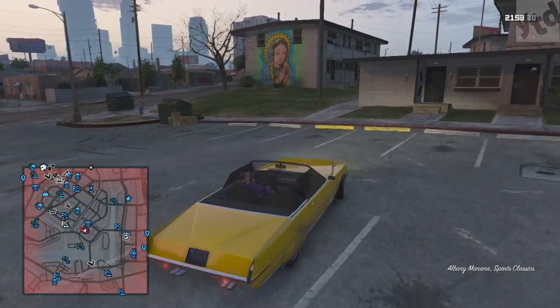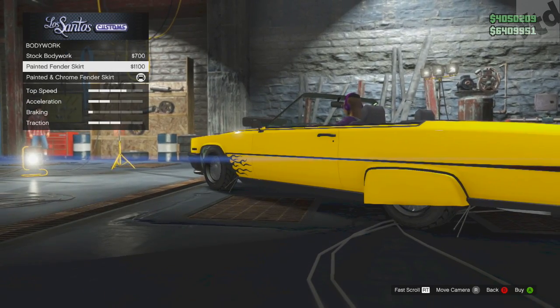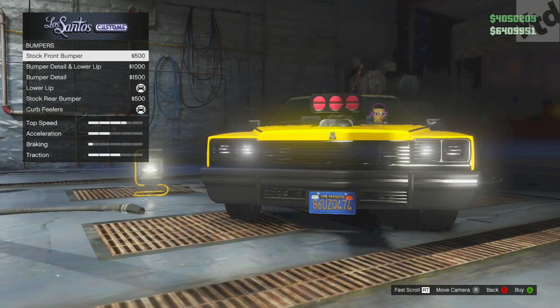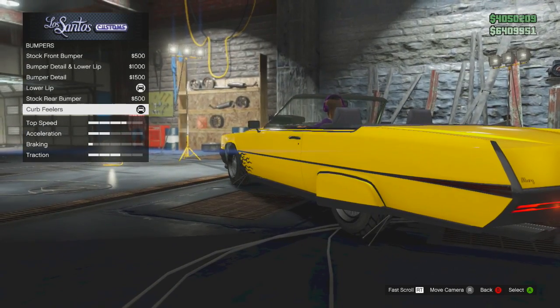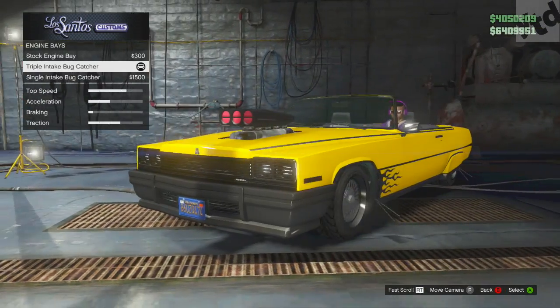For bodywork you can have the stock bodywork, a painted fender skirt, or a painted and chrome fender skirt. The bumpers have minor modifications, nothing too crazy, but you can add curb feelers — those are the little wires that dangle by the wheel wells. As far as the engine bay goes, you can have a totally stock hood or a triple intake bug catcher or the single intake.